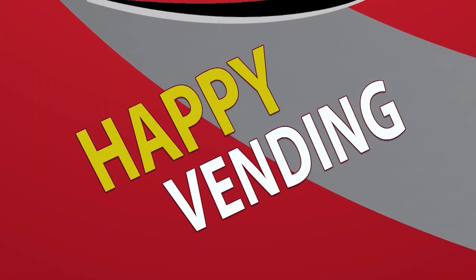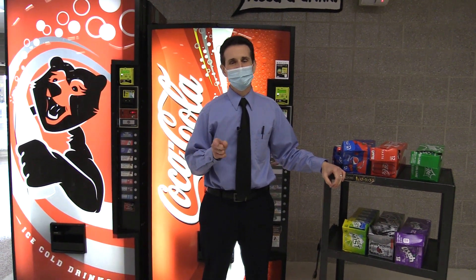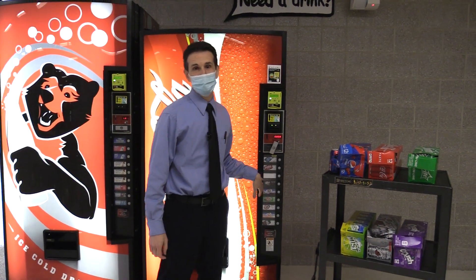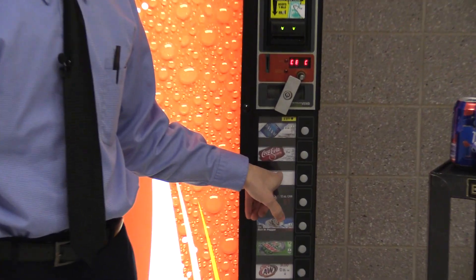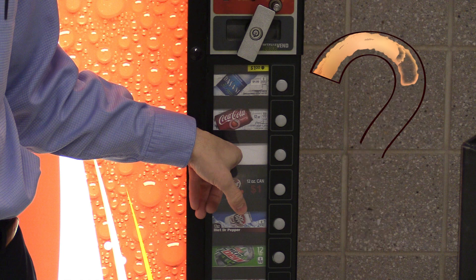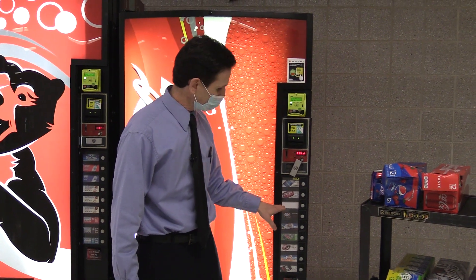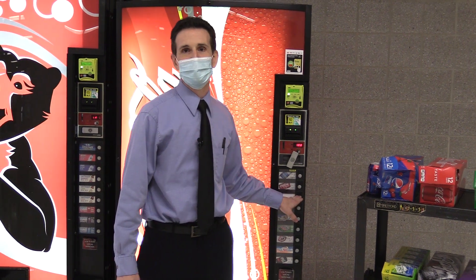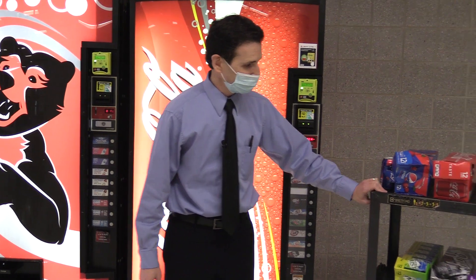Hello and welcome to Happy Vending, I'm Bill. Today we have something special planned. In this Royal 660 machine I am going to add, in this blank space, a mystery selection. I'll put a mystery label — it will say one dollar, 12 ounce can — and then we're going to see if people actually choose that, not knowing what drink they're going to get.